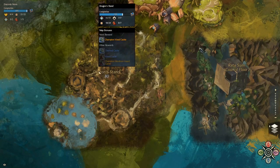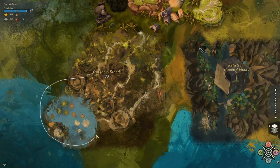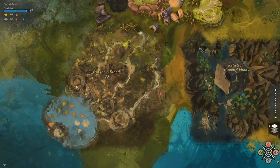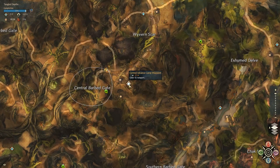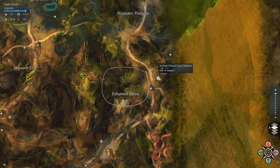In Dragon's Stand, there are 3 treasure mushroom events, and each one of them will give you separate rewards. They will only spawn after you do the meta successfully. You can find them close to the northern forward camp waypoint, central advance camp waypoint, and southern advance camp waypoint.